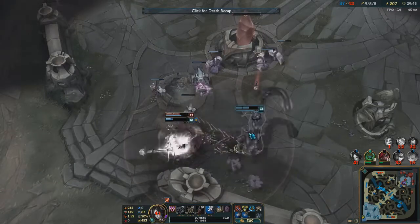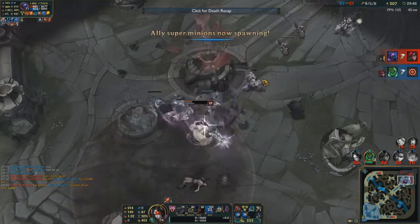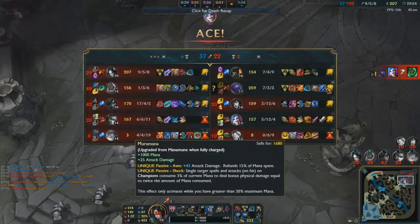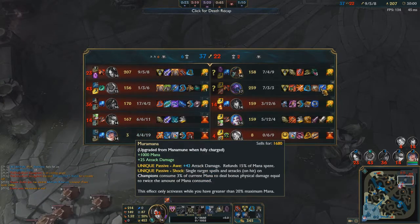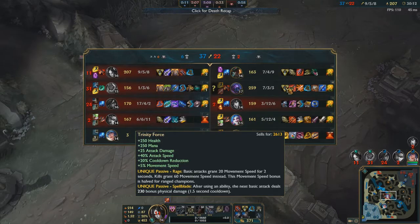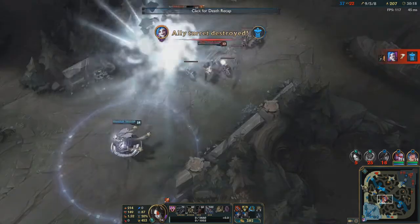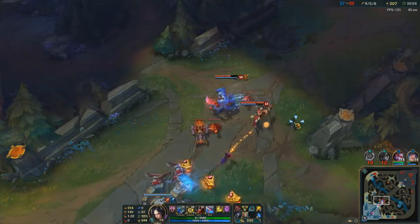I'll go for Sterak's — Sterak's is so nice. She just does no damage to Jax because of the Hexdrinker. This is one of the strangest Jax builds I've ever seen in my life — I'm just watching Jax shit on people. With no other sort of mana items, just a Manamune, I definitely was not expecting that sort of damage when I went to duel him the first time. So that was quite surprising.